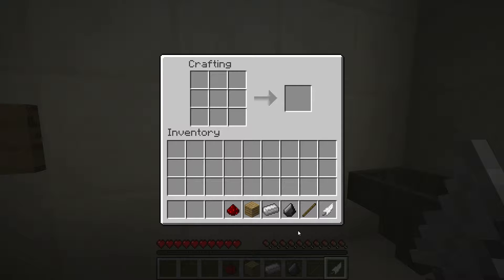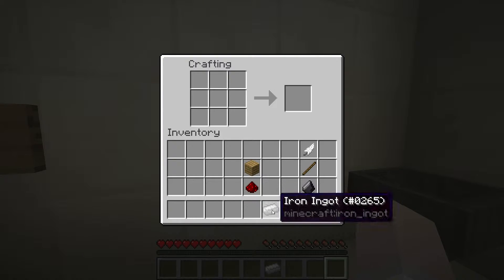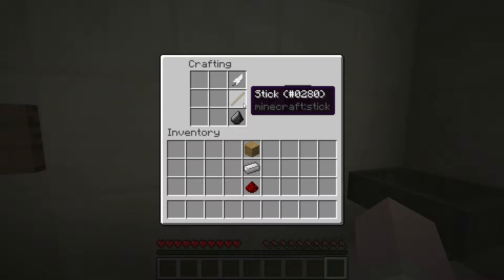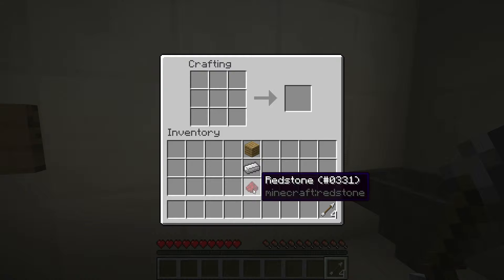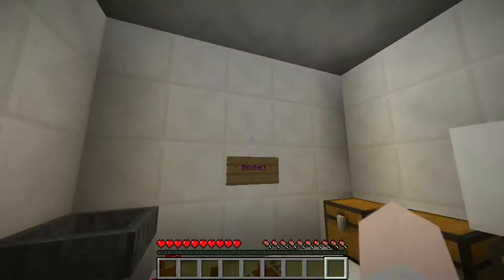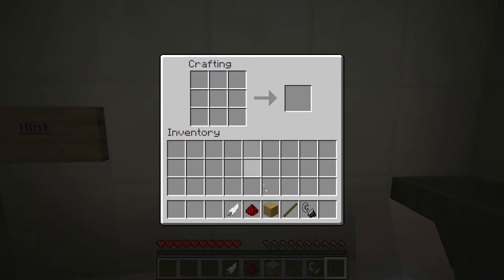Let's see what these three items make. This one makes an arrow. What does redstone, wood, and iron make? I don't know. Well, let's make ourselves the arrow because that will be useful for sure. But what about this — that does nothing. Or I can make a flint and steel — that could work. Don't think any of the rest of these things work.